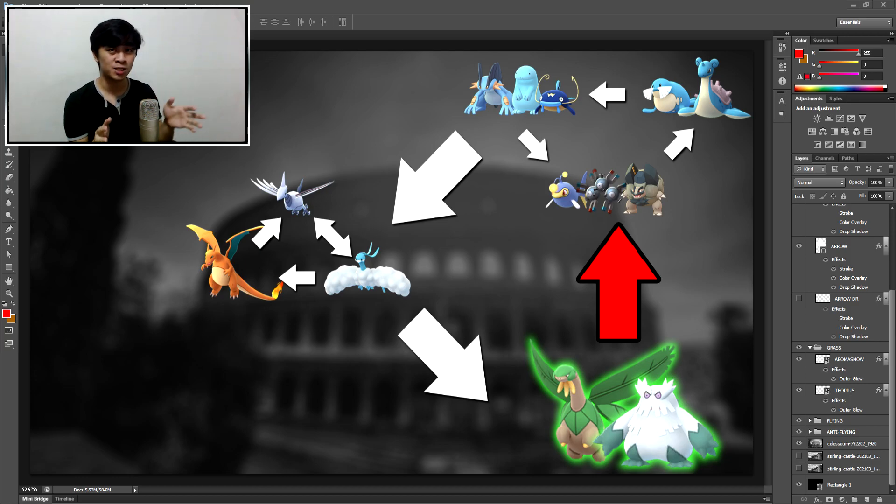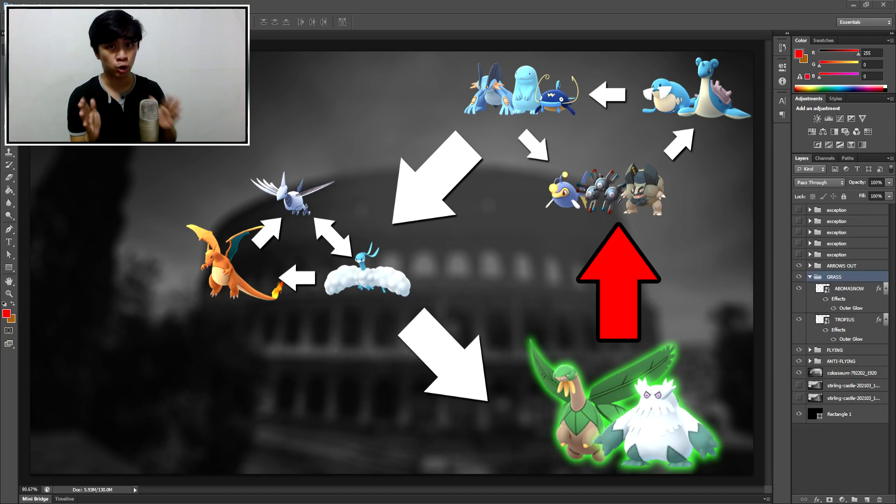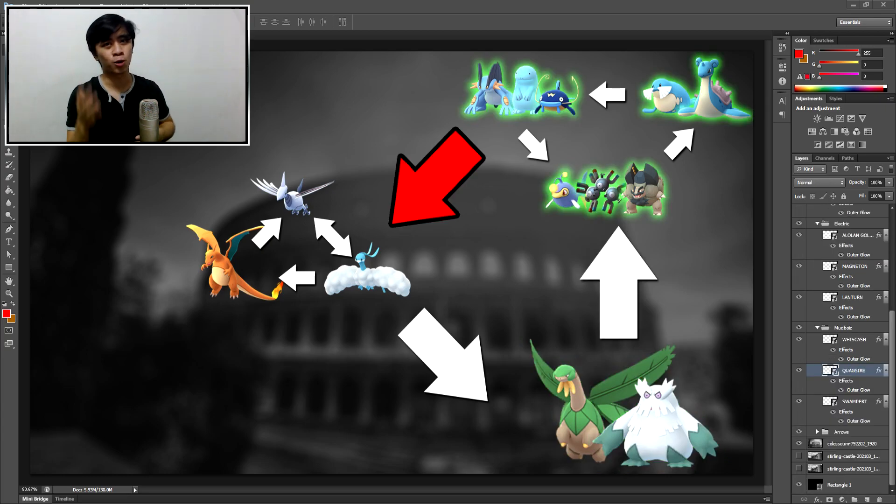Torterra loses — plus Ice Shard Lapras gets to use a charge attack, so you can take it and lose, or block it and still lose. You don't even get to a charge attack with Torterra. So Abomasnow is definitely a side grade — it's got that side matchup that Tropius has problems with. But Torterra does not. Within the group it goes from left to right: Tropius beats Abomasnow.